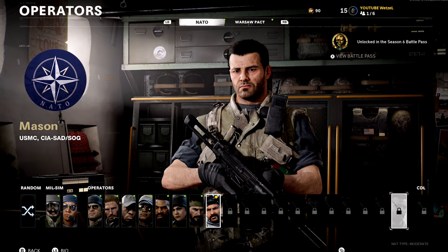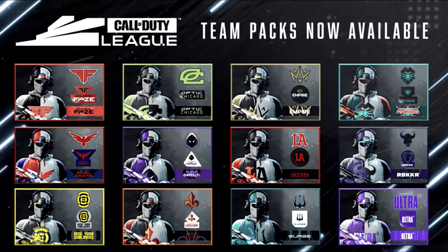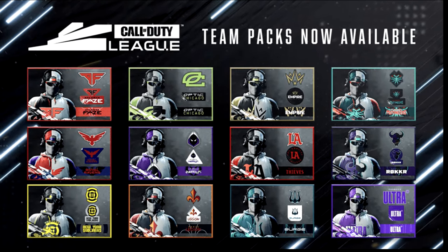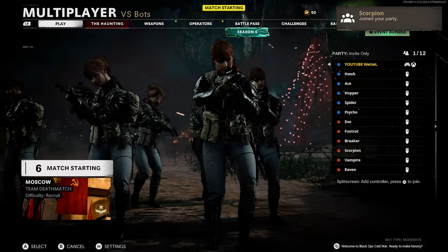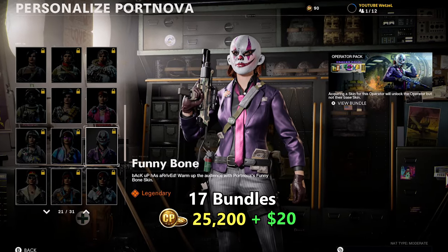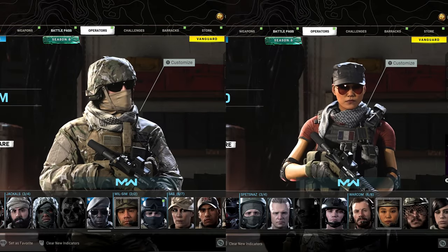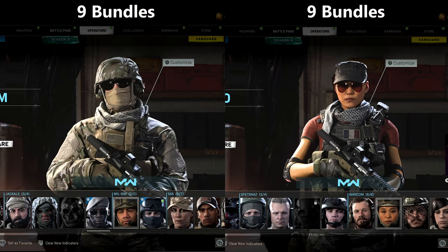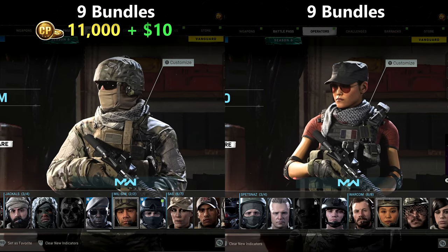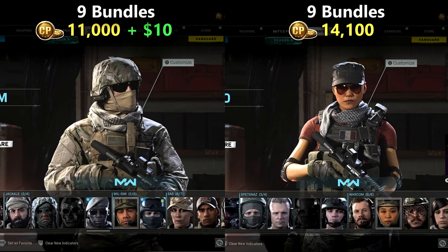Considering that half of Cold War's operators are locked behind a paywall, the most sold operator is technically the Competitor, with 26 different variants that would cost a total of $130. But if we're talking about an actual character, that would be Park/Nova, found in 17 different bundles with a total cost of 25,200 COD Points plus $20. The most sold operator in Modern Warfare is a two-way tie between the MilSim and Domino operators, each found in nine different bundles. To buy all MilSim skins would take 11,000 COD Points plus an extra $110, and every Domino skin would take 14,100 COD Points.